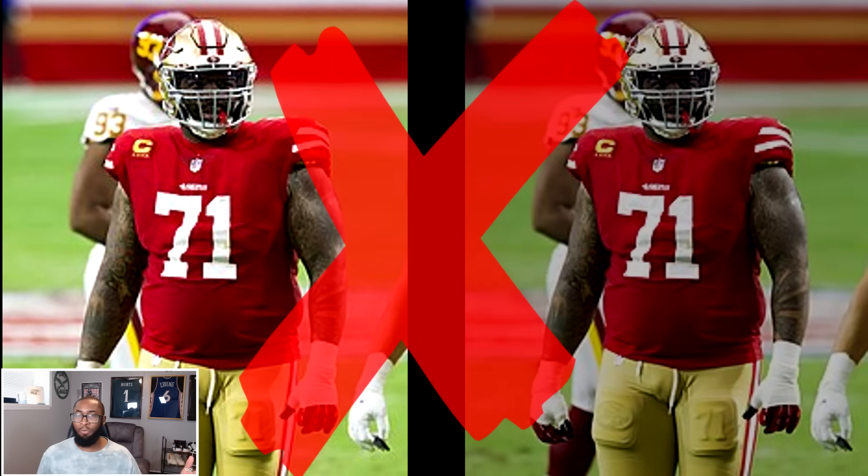On to the Los Angeles Rams — their weakest position was easily the MLB, where they had a D letter grade. So they went all the way back to Madden 09 to bring Will Witherspoon out of retirement; he was a 92 overall, and they get a much-needed upgrade to their front seven.